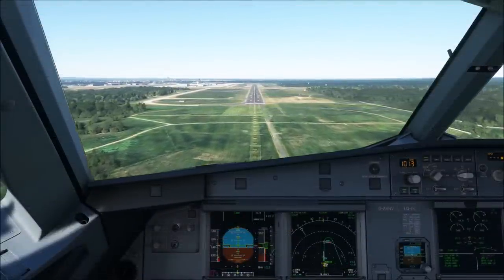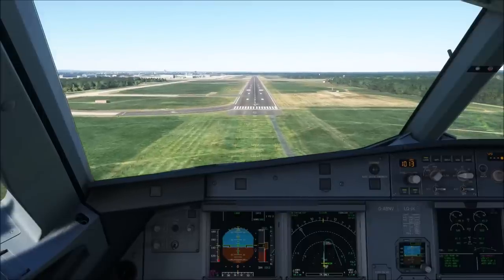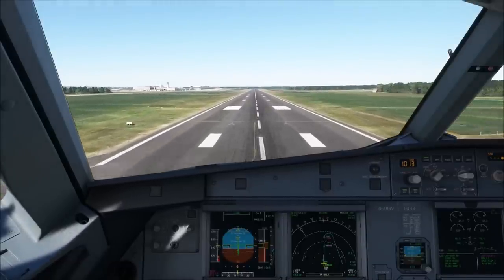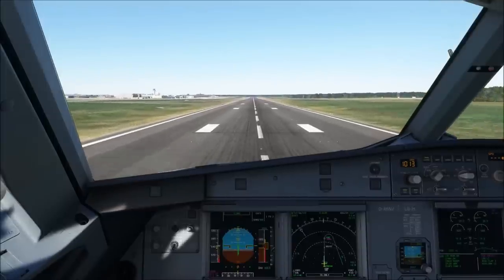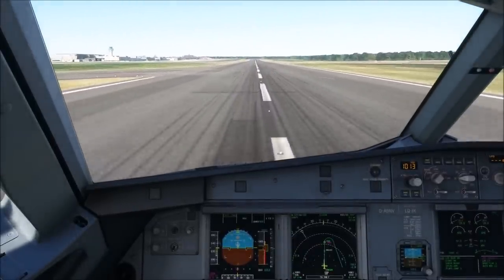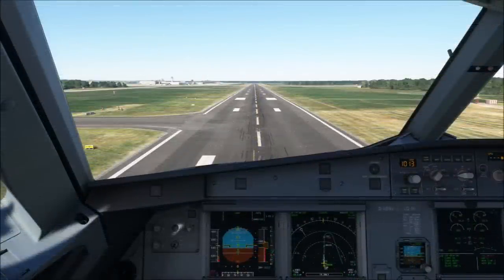100 above. Checked. Minimum. Continue. 100. 50. 40. 30. 20. Retard. 5. Spoilers. Reverse green. Decel. So let's go back once more and view this situation again. This is the picture we have crossing the threshold here at Cologne at an altitude of 50 feet. As you can see on the glide slope scale on the primary flight display, we are currently almost half a dot above the glide slope, and we are showing two whites, two reds on the PAPI.